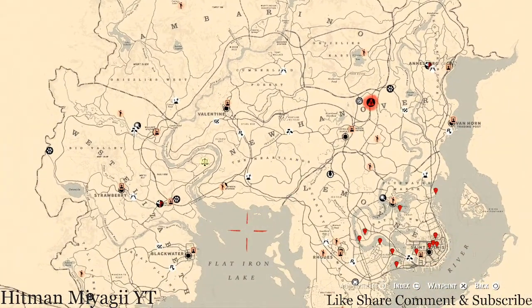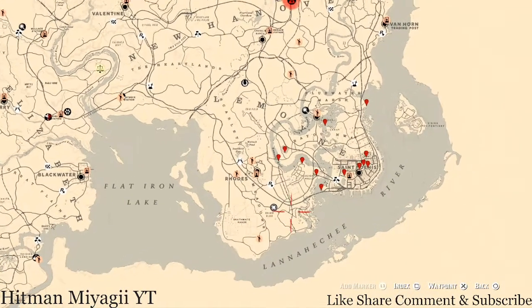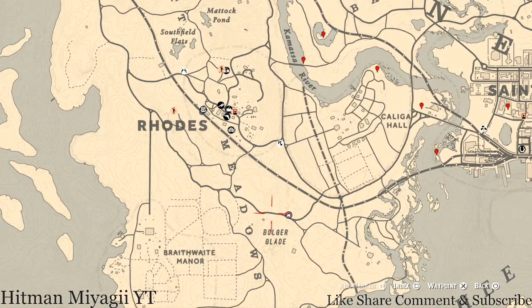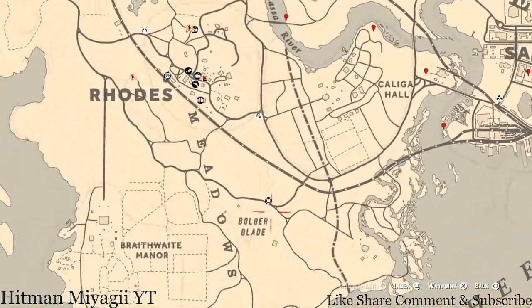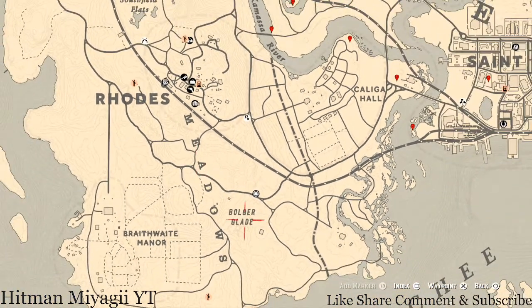First things first, let's get Madame Nazar's location. If you've been looking at the map, she's down here near Bolger Glade, right below Rhodes, in Scarlett Meadows. She's right here and will be here until 2 a.m. — that's Eastern Standard Time, New York time zone, East Coast time zone.